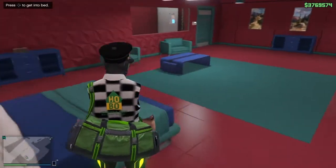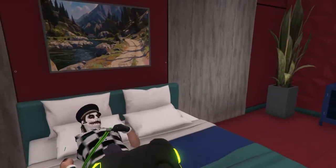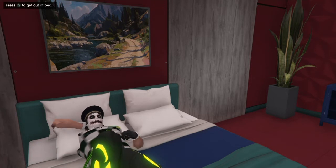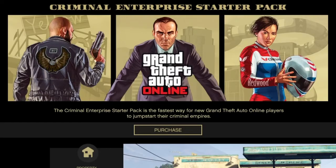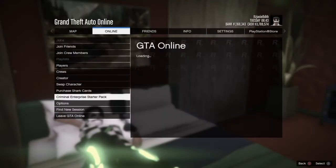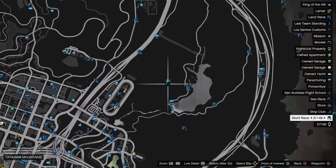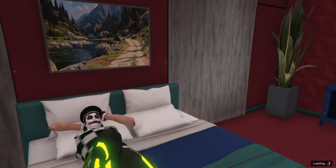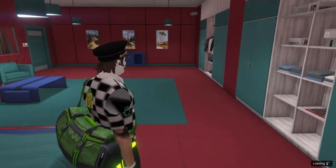Get a bedroom so you can lay on the bed. Click right on the D-pad to get onto the bed, then wait until you get the option to get off. From here, press pause, go to Online, click on Criminal Enterprise Starter Pack, back out of it, go to Map, click your D-pad and join any job. Nothing will happen — just click triangle to get off the bed.